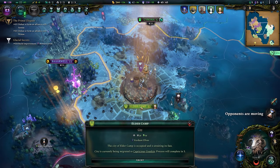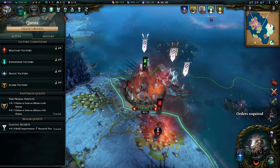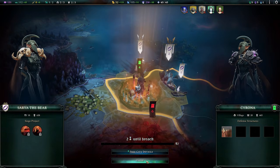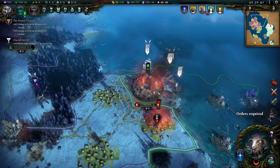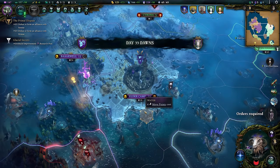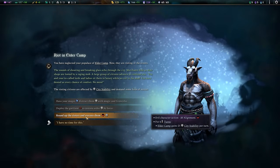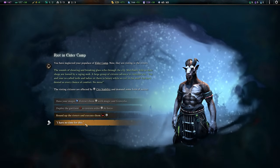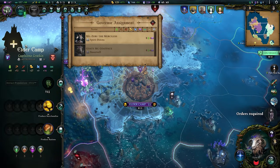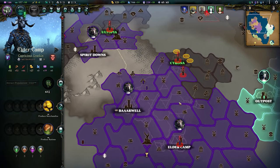Holy moly, don't turn your back. Kyrona is under a fairly impressive siege at the sea. Elder Camp is mine! Yes! That is very cool. Elder Camp gains stability, but I'm evil — sounds good to me. It's not very stable, but it's a nice big take for me.